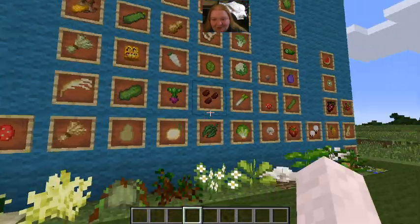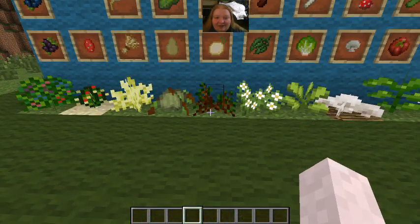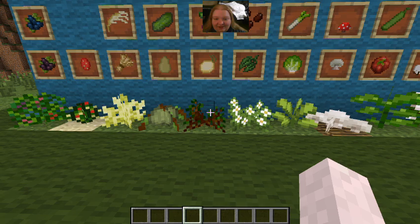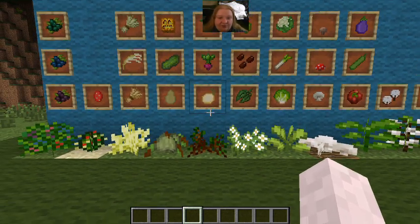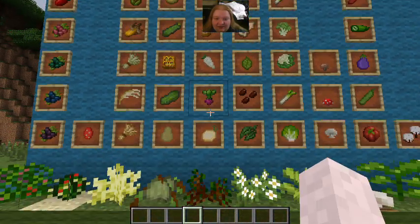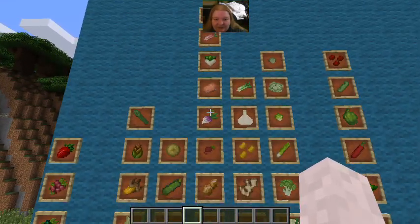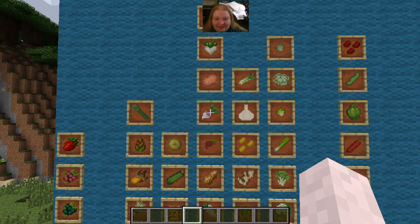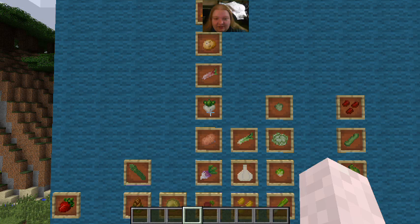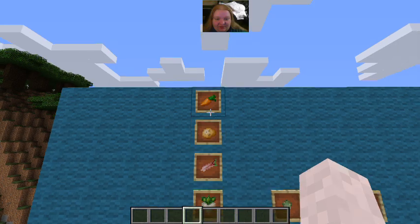I guess cantaloupes could go in the tropical garden down there, but I don't know if they actually need to grow in tropical areas. The next garden, which has lots of things in it, is the Ground Garden. These are all things that grow in the ground — you'd have to dig for them. You have onions, beets, parsnips, peanuts, radishes, rutabagas, sweet potatoes, turnips, rhubarb, normal Minecraft potatoes, and normal Minecraft carrots.